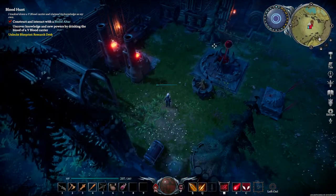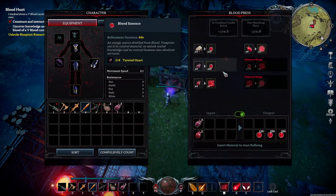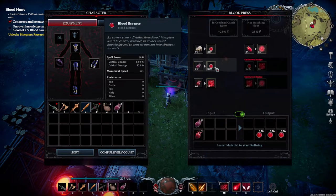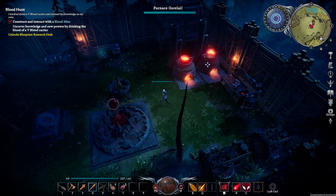Another thing is these blood presses. While killing certain animals and going around fighting different things, you will get tainted hearts and you can consume them to gain health. But I would suggest that you save them and put them into your blood presses because four of them, as you can see here, converts over into 60 blood essence — that's a steal in my book.